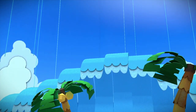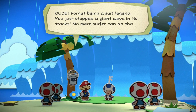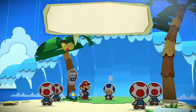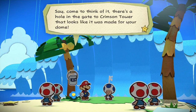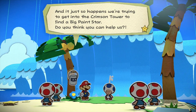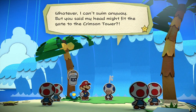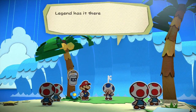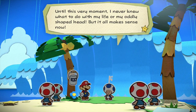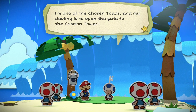Relax guys, you act like you've never met a surf legend before. Forget about being a surf legend - you just stopped a giant wave in its tracks! No mere surfer can do that! And check out the shape of your noggin! There's a hole in the gate to Crimson Tower that looks like it was made for your dome, and it just so happens we're trying to get into the Crimson Tower to find a big paint star. Do you think you can help us? I'm confused - should I stick to surfing or not? Whatever, I can't swim anyway. But you said my head might fit the gate to the Crimson Tower? Legend has it there are three Chosen Toads who are meant to guard or open that sacred gate. I never knew what to do with my life or my oddly shaped head, but it all makes sense now - I'm one of the Chosen Toads and my destiny is to open the gate to the Crimson Tower.